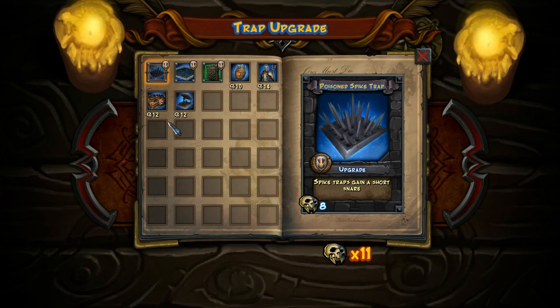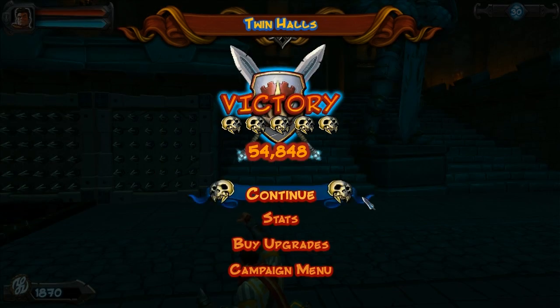We probably have enough for an upgrade — oh, not quite. So again, saving for that barricade most likely. So that was Twin Halls, let's move on.